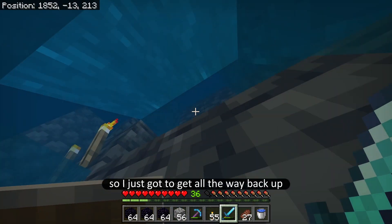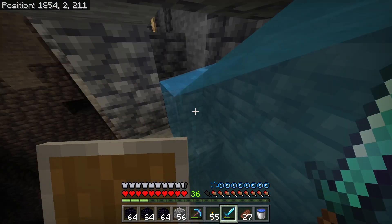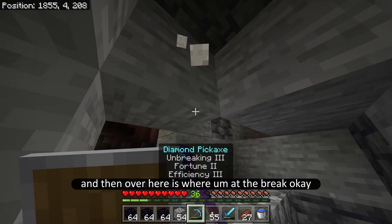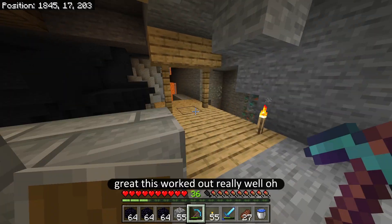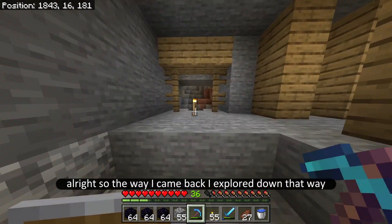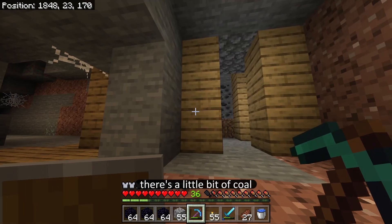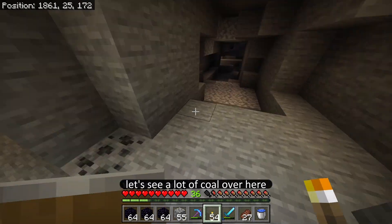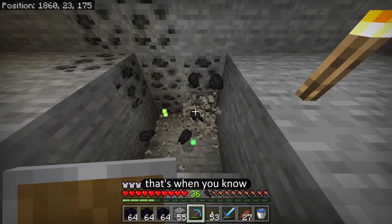Okay, I just got to get all the way back up — no problem. I remember exactly the way I came from so this is not going to be a problem whatsoever. Yeah, right over here was the start of the water pit, and then over here is where I made the break. Okay, keep going up back into the mine shaft. Great, this worked out really well. Oh, is there some red over there? No, it was the copper that kind of threw me off. Anything this way? There's a little bit of coal — some cobblestone means I've already been here. Let's see, a lot of coal over here. I'll take some of that just because I did run out of coal. I was even considering using my tree farm to make charcoal at one point — that's when you know you're down bad.